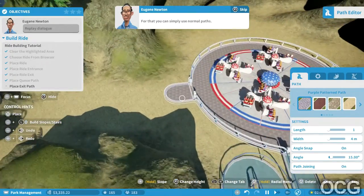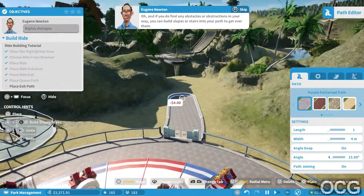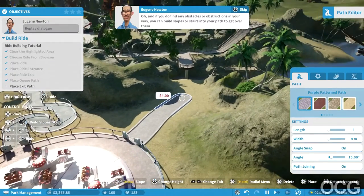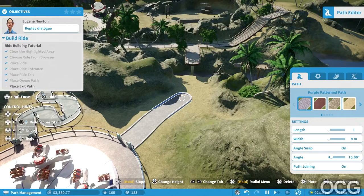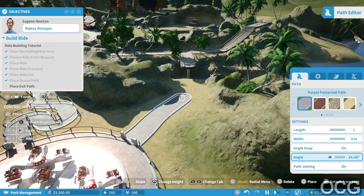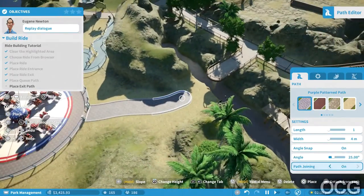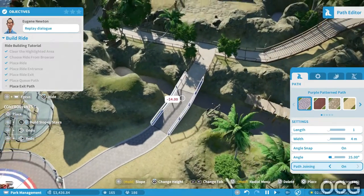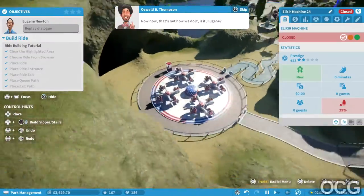Kind of like a bendy winding queue so lots of people can queue up. Can we have a fast queue build? Build a path from the exit gate back to the rest of the park - you can simply use normal paths. If you find any obstacles or obstructions in your way, you can build slopes or stairs into your path to get over them. Okay, so how do I create a slope? How do I create a slope?